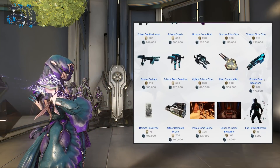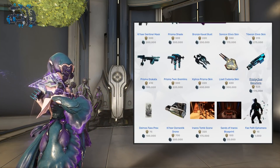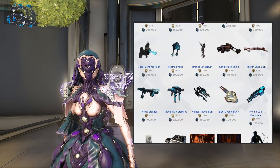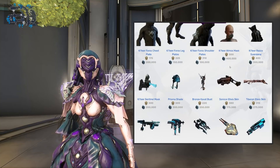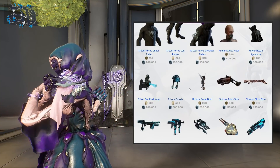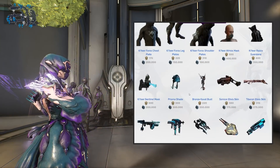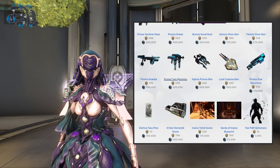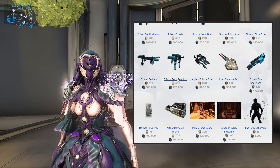For weapons on console, we've got the Prisma Dual Cleavers — I love heavy weapons in Warframe, I think I'm one of the few players that actually does. Pick this one up, it's a fantastic weapon to have. Prisma Shade — as I said, best version of the Shade. Prisma Twin Gremlins — I love this weapon, it's my second favorite secondary weapon in Warframe, check out the card on screen for a full and detailed guide on it.